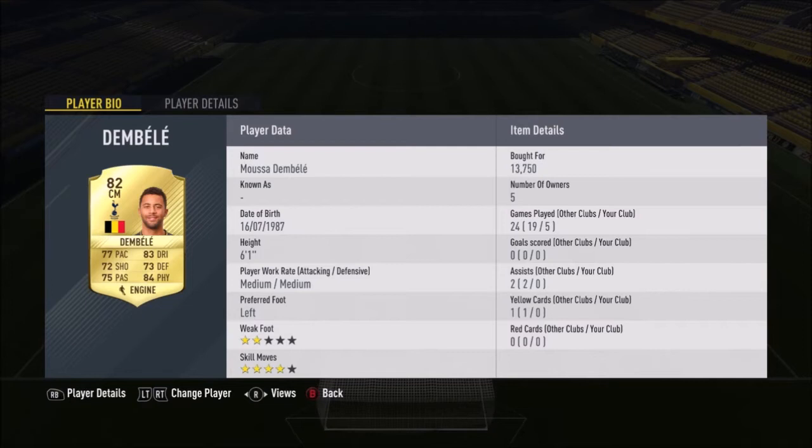Using the SBC card would bring the price up to about 250k if you completed it. Dembele and Can don't have many goals, but Matic has quite a few for a CDM — he even scored a nice volley you'll see in the highlights. Can got one assist. Dembele is solid: six foot one, good skill moves but not a great weak foot, so make sure you shoot on his left foot. Engine or Anchor would be best for him.